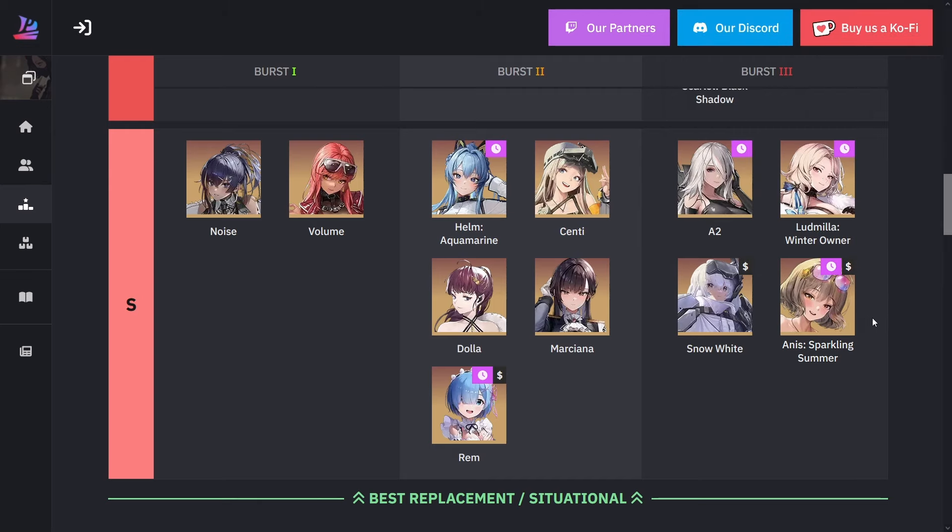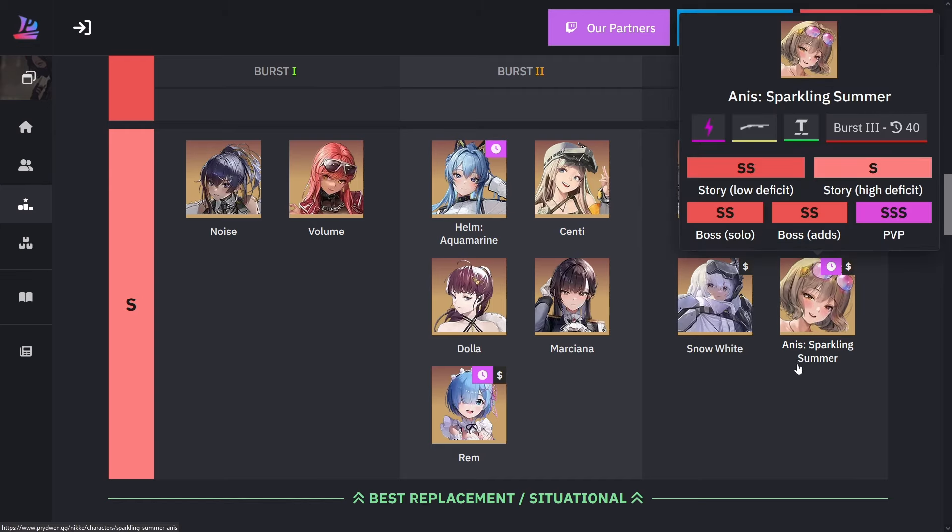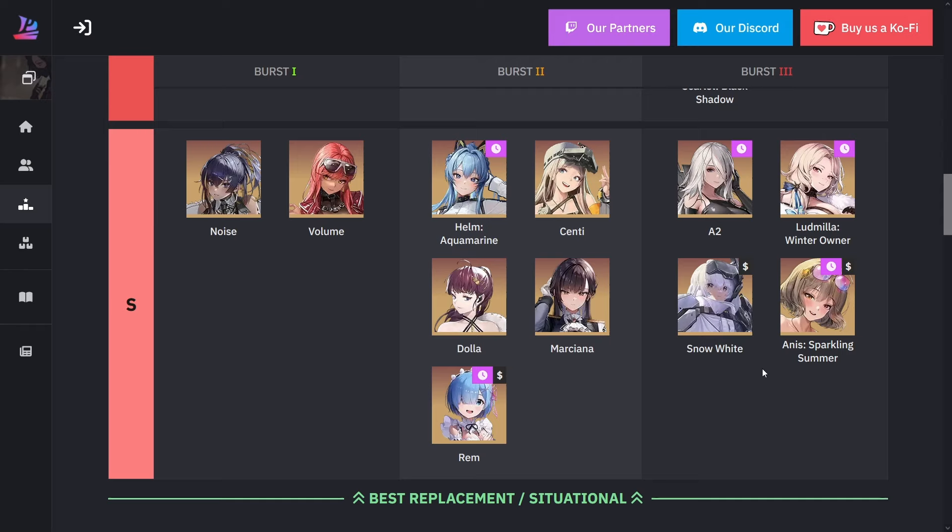For Summer Anise, she was amazing out of the gate. You need somebody like Privity since she has this last shot mechanic, but there are other units that can help now, especially with Crown. She does so much damage — pretty much shoots out a shotgun shot and fires two missiles every single shot for the duration of her burst. A lot of people are going to want to pull on both of these units whenever they come back, especially Summer Anise.